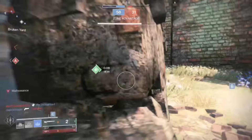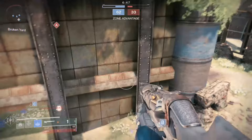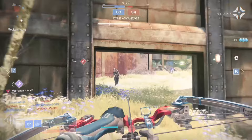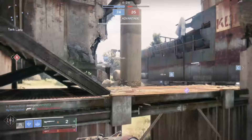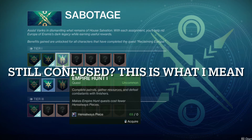You need to farm Herealways pieces — the green ones that you get from Variks after completing the campaign and Reclaiming Europa. It's the Sabotage quest you get from Variks, which appears at the top of the screen when you visit him. It's kind of like the Prismatic Recaster from Season of Arrivals or the Bunkers from Season of the Worthy — with bonuses and upgrades — same exact concept.